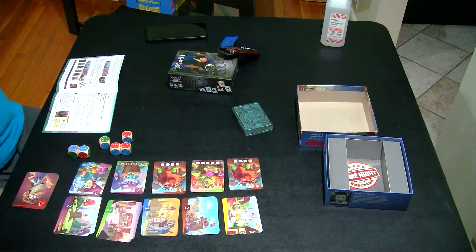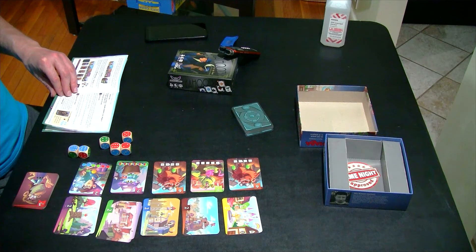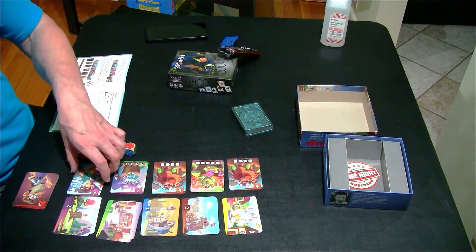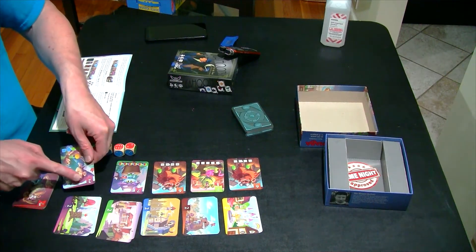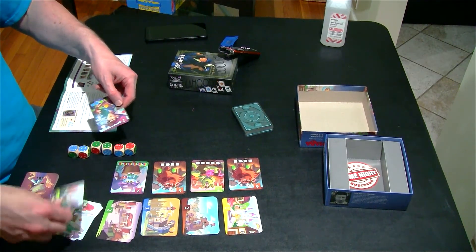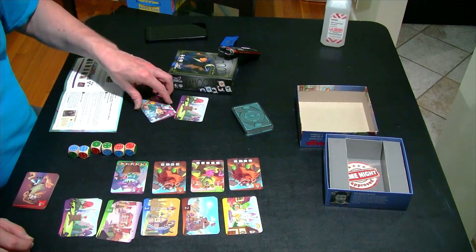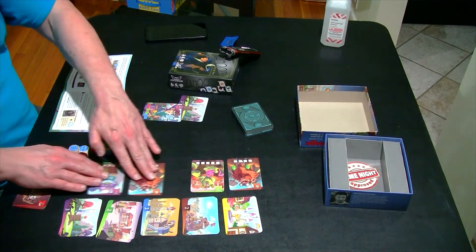No dice — no pun intended. After the third roll, you may stop and count the number of points if you fulfill the conditions of one of the face-up citizen cards. Let's pretend for example that I was able to get a green — I had a one in three chance of getting that. I would take that card, and that citizen is now mine. Because the color of this citizen matched the color of that village, I also get to take that village card. Very important. So if the colors match, you get to do that.